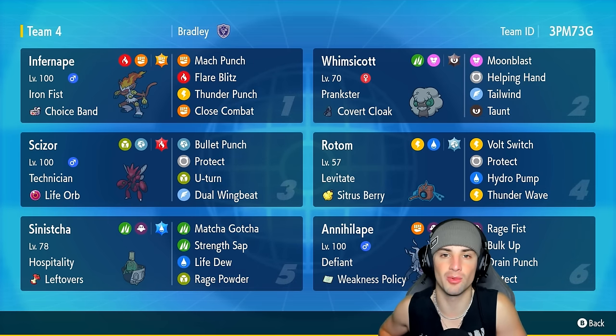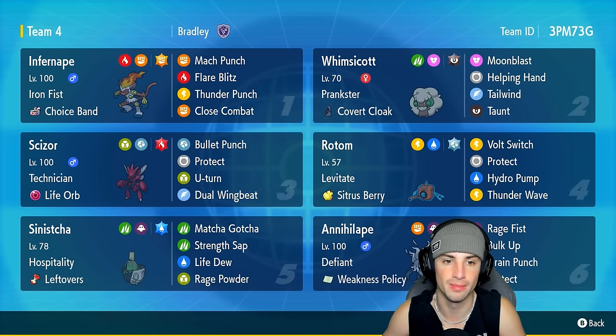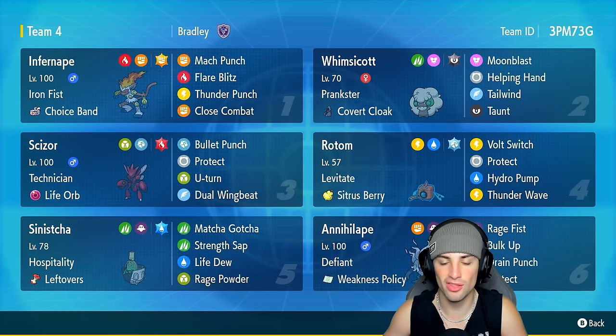We're going to be using Infernape to see how it holds up. It's rocking Iron Fist as its ability alongside the Choice Band as its held item. It's got the Fighting Tera type with Mach Punch, Flare Blitz, Thunder Punch, and Close Combat. This Pokemon is here to deal some big-time damage.